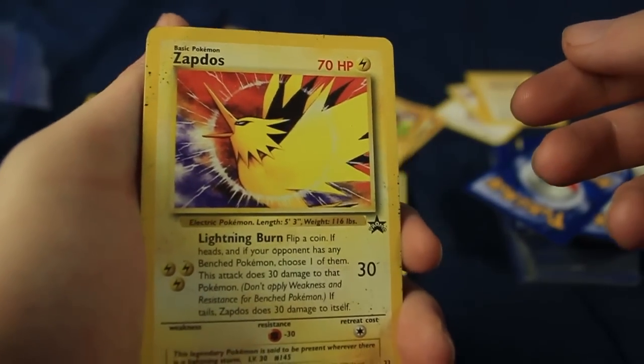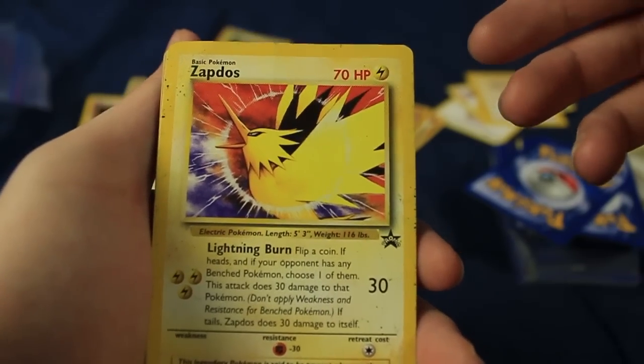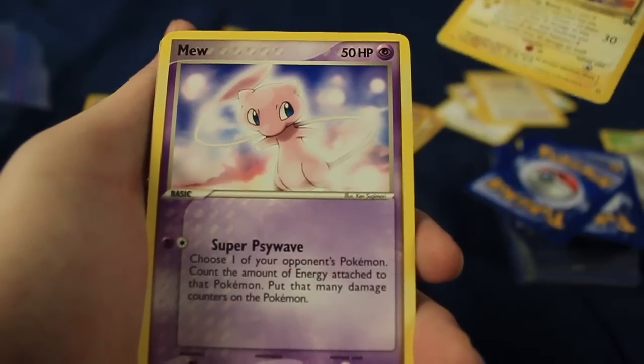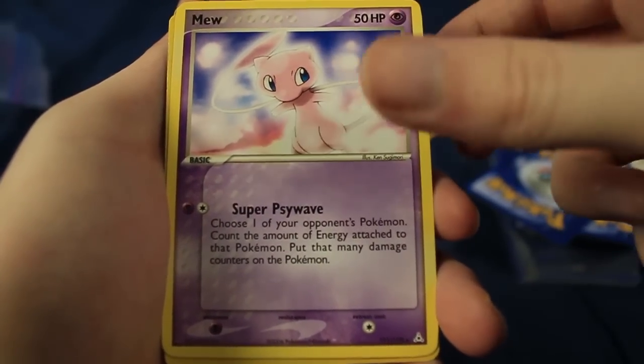There's also a promo Zapdos — kind of dirty, but there it is. We got so much Zapdos action today, one of my favorites. So cool. We even have a Mew right here. Nice.